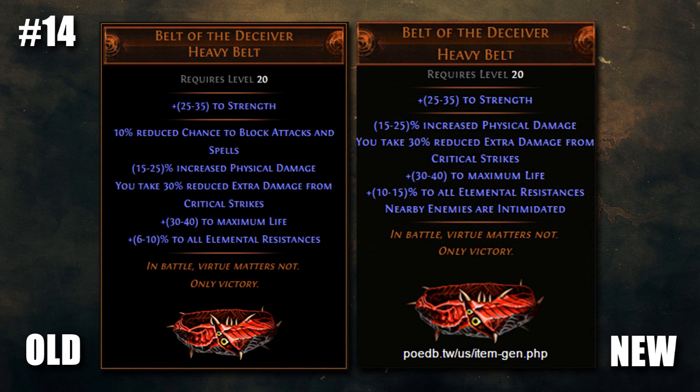Up next is Belt of the Deceiver. This is one of those vendor trash uniques that you probably just vendored and never really looked twice at. But it's been given a new life's purpose as a very solid melee belt. The block penalty has been removed and all resistances buffed, but most importantly is that new intimidate effect, which will cause all nearby enemies to take 10% more damage from all sources — a juicy straight up 10% more multiplier. With life, physical damage, and reduced extra damage taken from enemy crits to prevent one-shots, this has become a very well-rounded belt for melee builds.